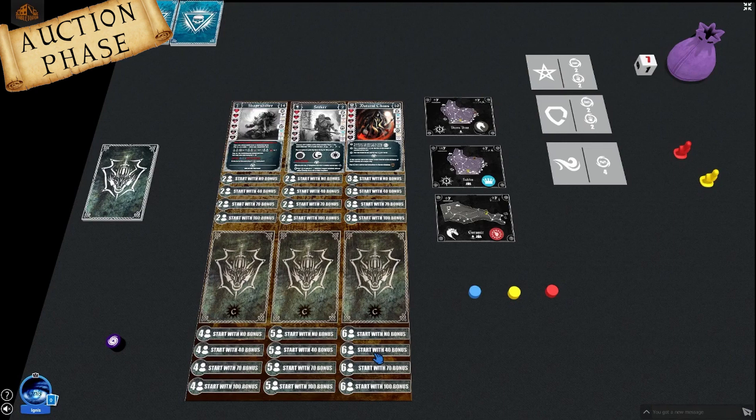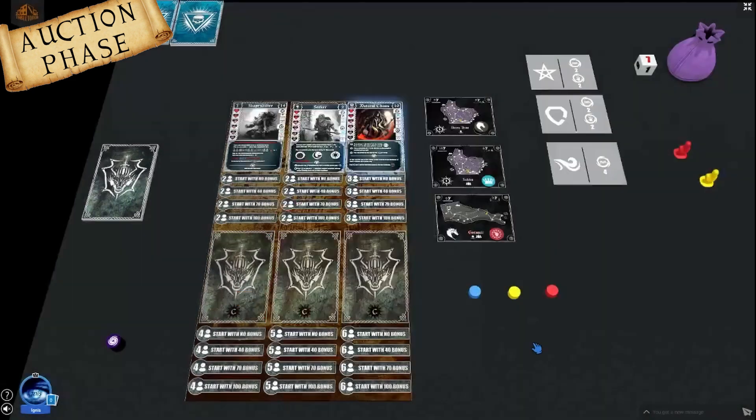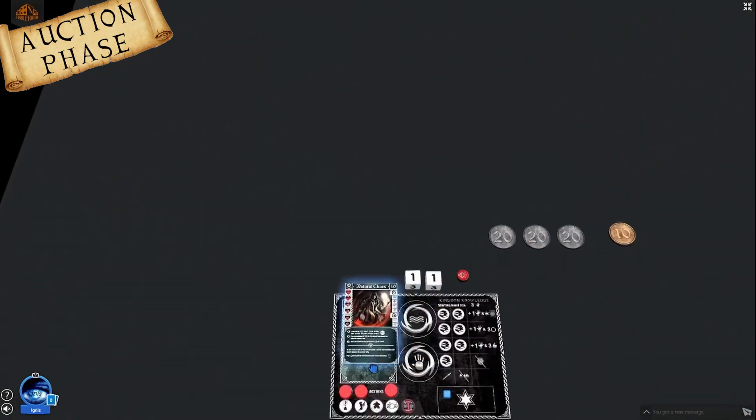First we bid for our starting characters. Each character has a unique ability and a special ability for flow rounds. The order is randomly decided. For example, Blue player wants Natural Chaos and bids on the lowest spot. Yellow player bids on the second lowest spot for the Shapeshifter, getting 70 coins. Red player also wants Natural Chaos, outbids Blue by placing one spot above, getting 70 coins. Blue must bid again and decides to go for the Seeker at 100 coins. When all players have bid, they take their starting characters and coins.